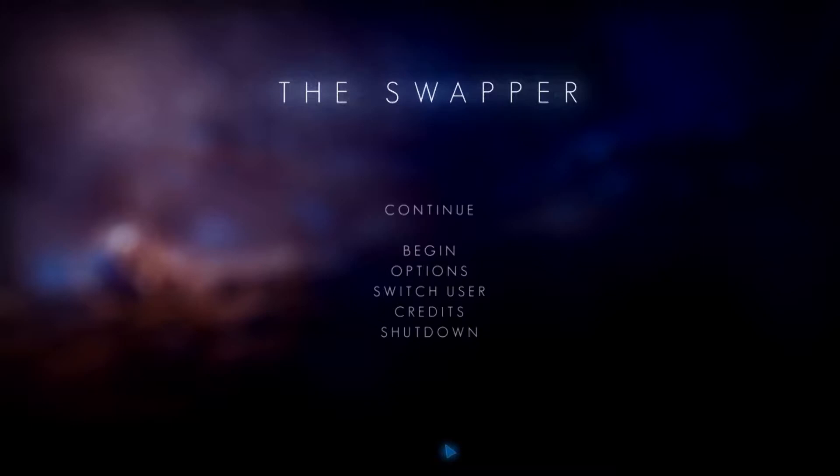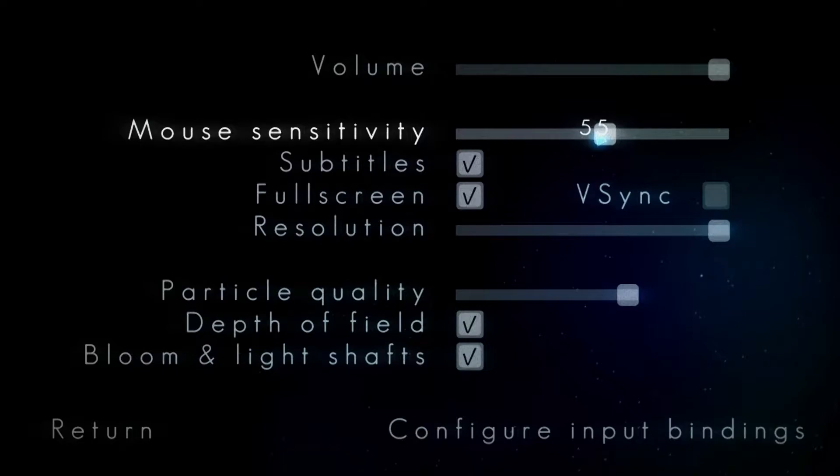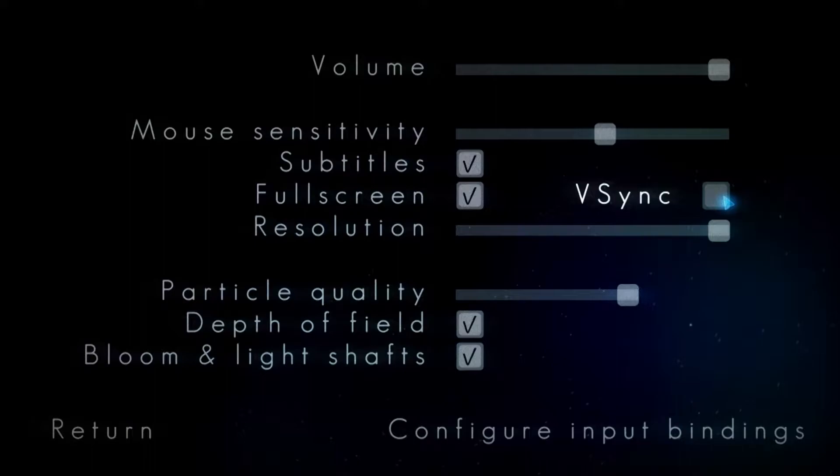So the game — let's go to the options menu, as always. Volume — pretty standard. Mouse sensitivity. That's very important because you will need some twitch movements to be able to play the game correctly. Subtitles, full screen, V-Sync, resolution.